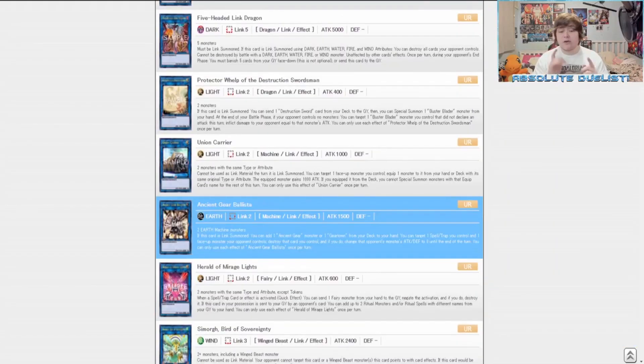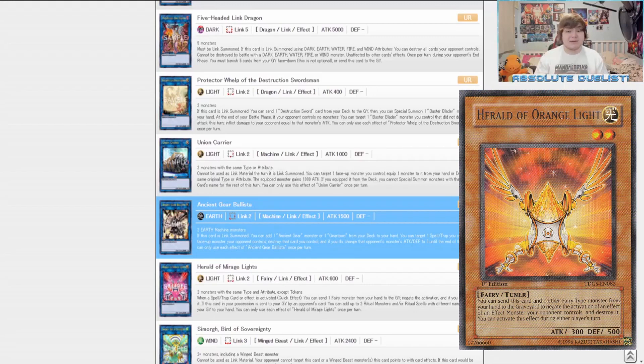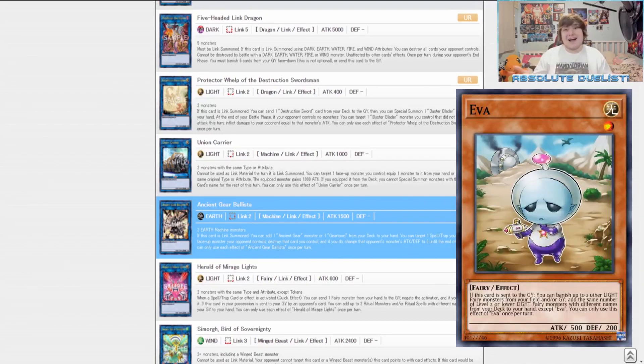Another card is Herald of Mirage Lights, which is really good for the Drytron strategy — we want to enter a Counter Trap format with Drytron, and Herald of Mirage Lights allows us to discard more Fairy monsters from hand to negate spell and trap cards, allowing us to trigger more effects and get to more Fairy monsters. If we discard Eva from the hand, we get to search even more, gaining a lot of advantage.